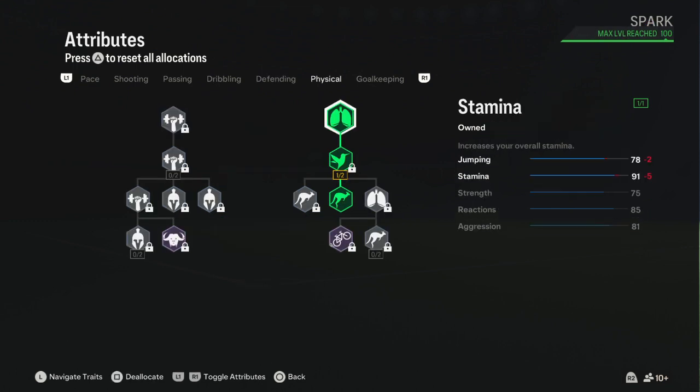For physical: stamina goes from 85 to 91 — a big W since CDMs move a lot. Jumping goes from 53 to 78 because she's short, so I boosted it for her advantage. Strength goes from 32 to 75, so she's quite strong now. Reactions go from 82 to 85, and aggression from 75 to 81.